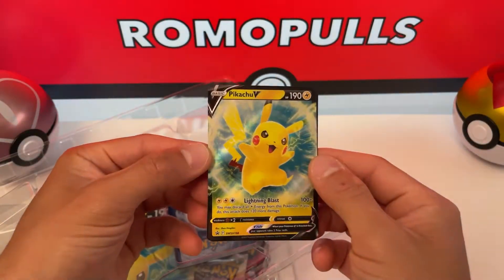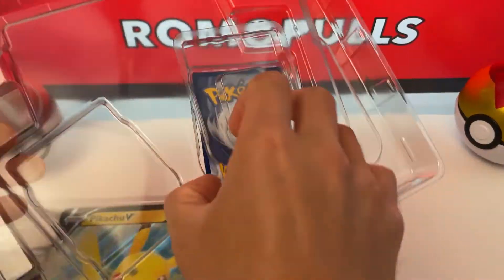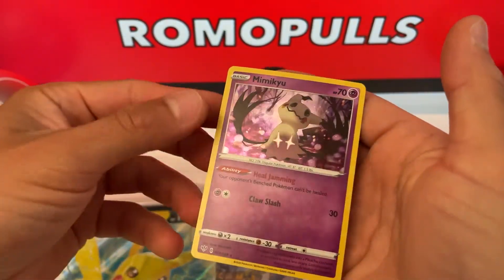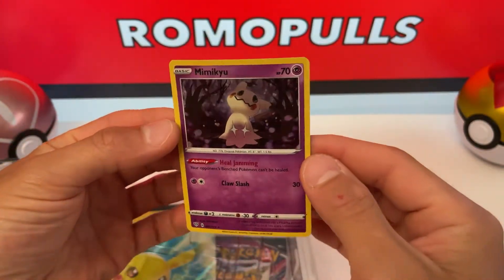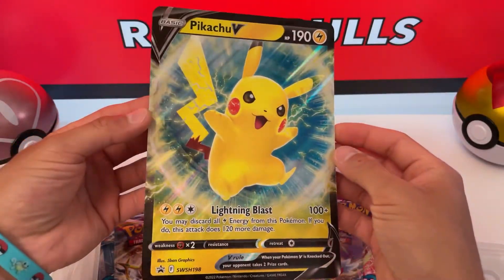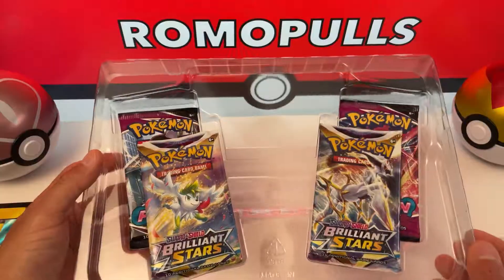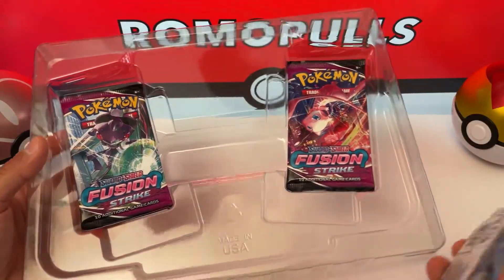You get this really gnarly Pikachu V promo card. Code card. This really cool Mimikyu rare holo — one of my favorite cards. You get this beast of a promo card, it's so cool. And you get two Brilliant Stars and two Fusion Strike Booster Packs. Awesome.